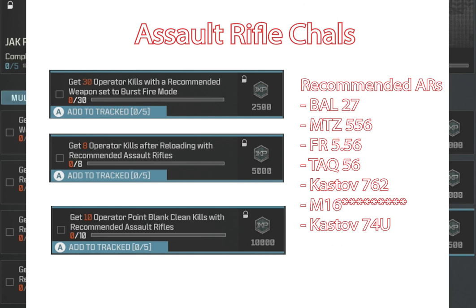Assault Rifle challenges. Recommended ARs are the BAL-27 MTZ, FR-556, TAC-56, Castoff 7.62, the M16 — which is what I chose because that's the Jack Patriot — and the Castoff 74U. We need 30 burst kills, 8 after reloading, and 10 point blank clean kills. A clean kill is one where you haven't taken any damage. It doesn't say shortly after reloading, it just says after reloading. Really only two of those assault rifles qualify: the FR-556 and the M16.